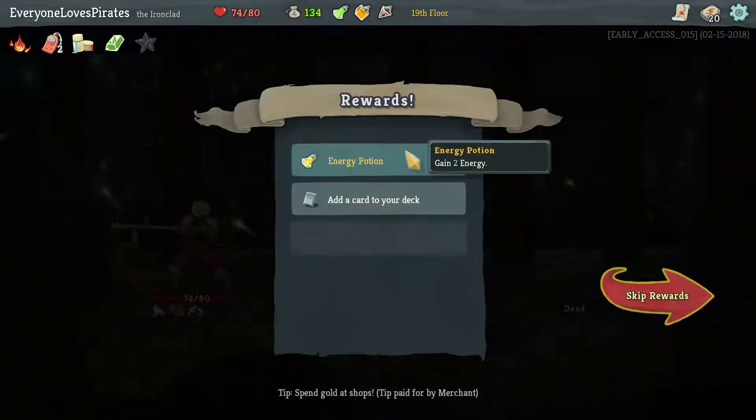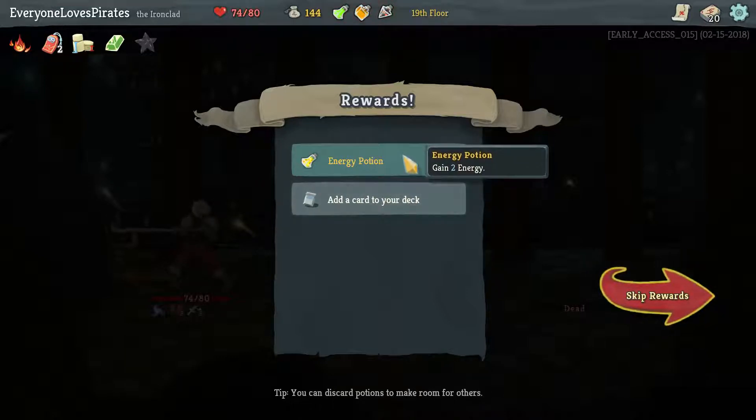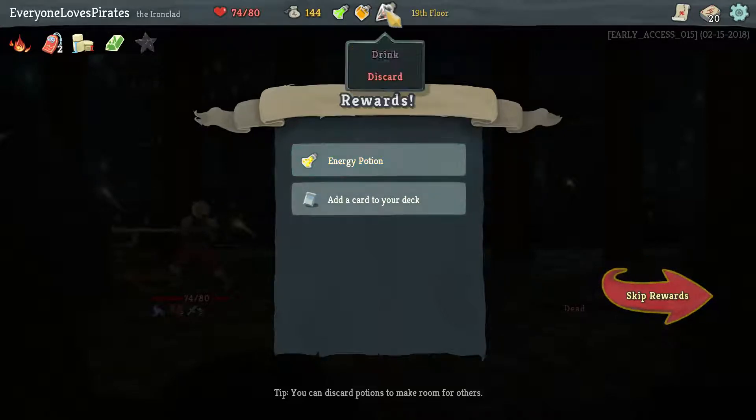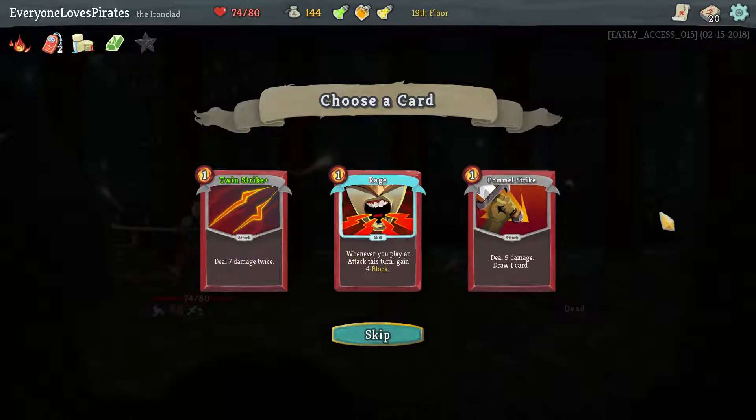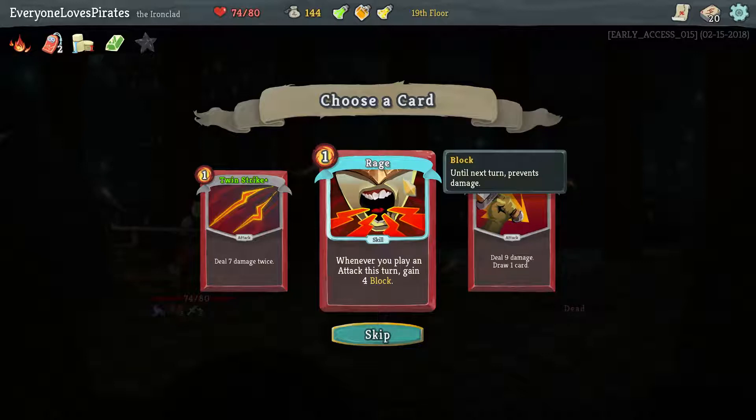The vulnerability thing — gotta remember that. I do want an energy potion; we have big cards we want to use. I'm going to drop the strength potion since we have ways to generate strength — that will help us play Demon Form plus two other cards, maybe two more energy. I said I need block and it's not really giving it to me. Rage — I feel it's just not worth it. I think it does six block if you upgrade it: whenever you play an attack you gain four block.